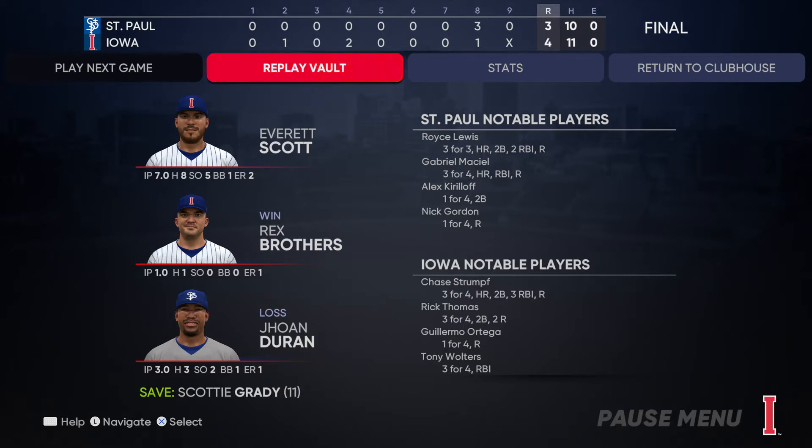Despite giving up that two-run bomb, I definitely still feel like that was a fantastic game. We pitched seven innings, only gave up eight hits, we had five strikeouts, one walk. Unfortunately we gave up those two runs to make it a one-run game. But thankfully they ended up getting another run after that to tie it and we scored one to win in the bottom of the eighth. Unfortunately I did not get credited with the win — I feel like I definitely did deserve it if I wouldn't have given up those two runs. But hey, we still pitched pretty well. I'm going to end it here — I know it was only two games and kind of a short episode.